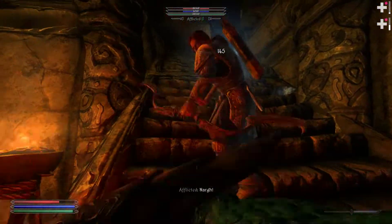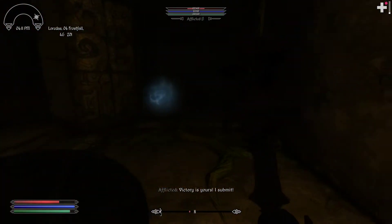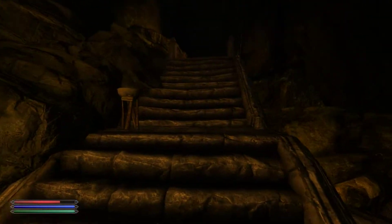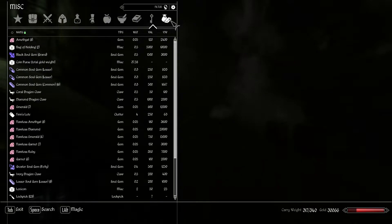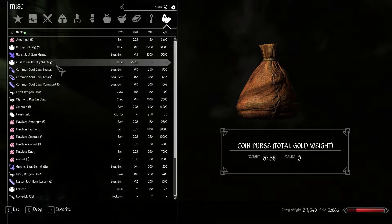It still just feels wrong to play with a follower. I'll have 30,000 gold on me — that's also a big reason why my weight's so high. That's probably like 15 pounds. Coin purse — 37 pounds.